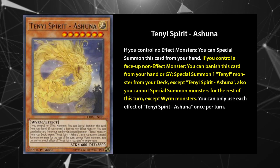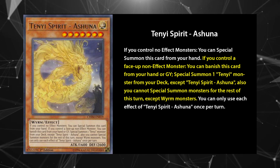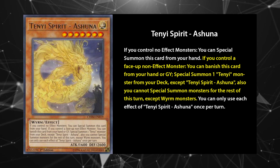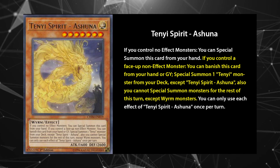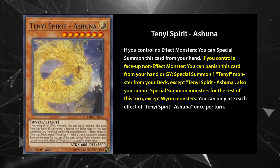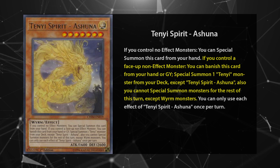Tenyi Spirit Ashuna is the final Tenyi in the deck. A level 7 non-tuner, it contributes to the same level 8 plays as the others, but also tutors out any Tenyi you need with its awesome effect — giving it all the utility of the other Tenyis in the deck on command. This effect does lock you into only special summoning Worms for the rest of the turn, but that hardly matters since the non-Worm synchros besides Baroness won't be summoned too often in the course of normal play. Play 3.